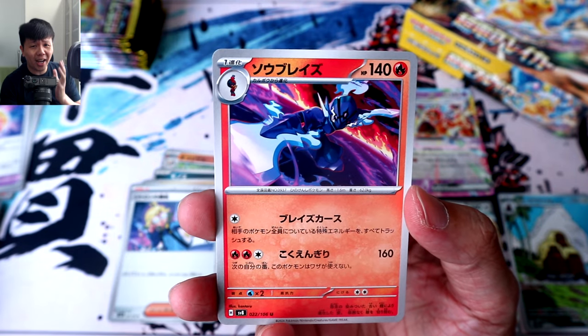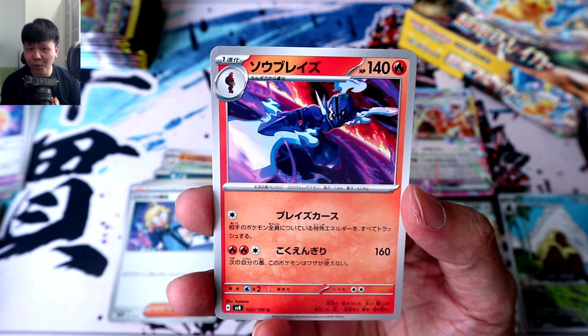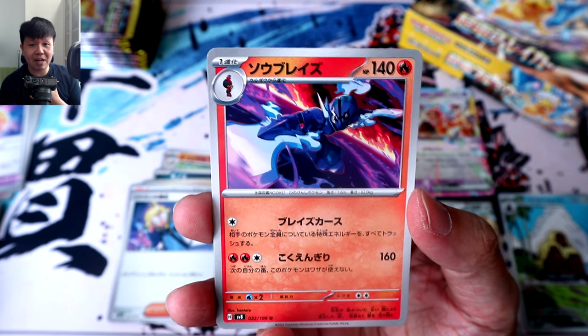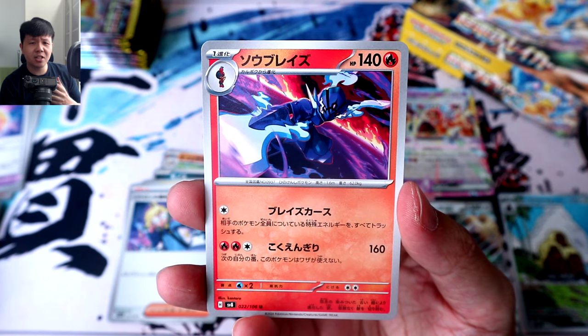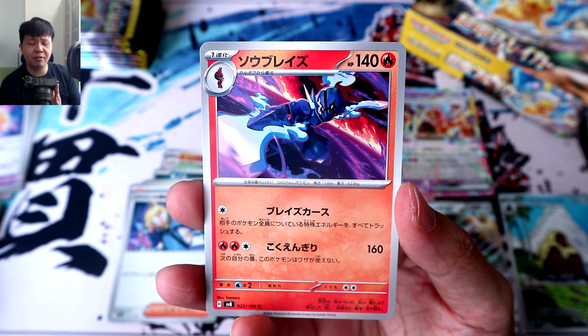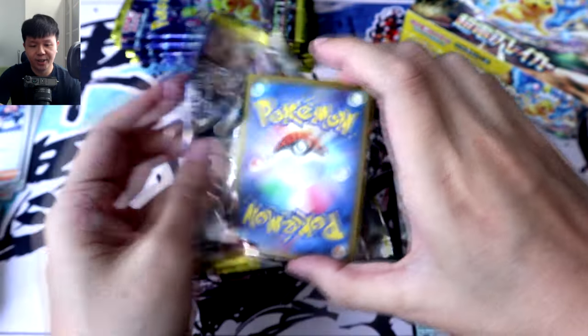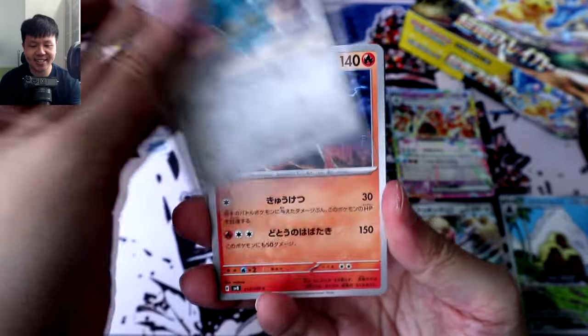I gotta be honest — objectively I can see that Ceruledge's design is really cool, but somehow I've never really bought into the Ceruledge market that much. Maybe it's because they don't feel very Pokémon to me. In fact, I'm not even that big a fan of Armarouge, but I really like Charcadet. Okay, second stack — we have plenty more treasures to find, starting with Pack 16.